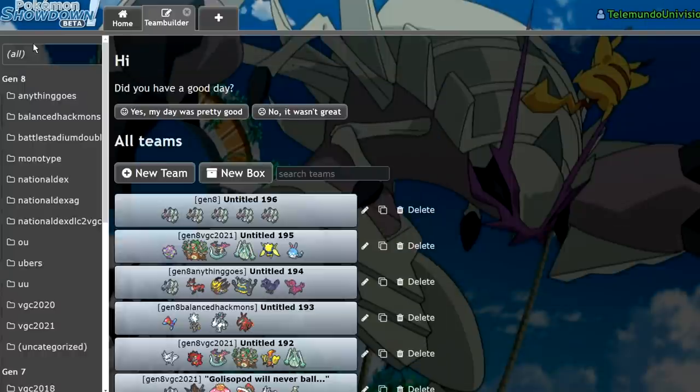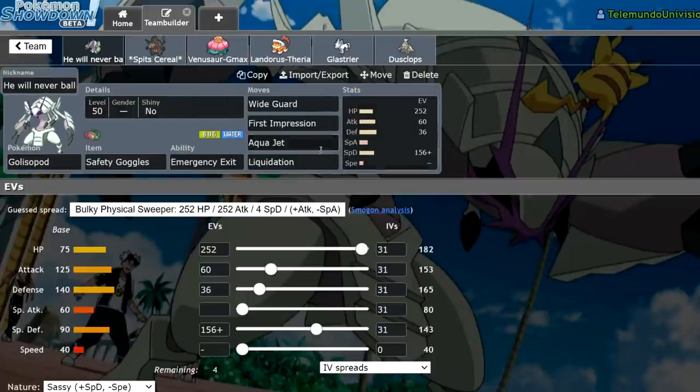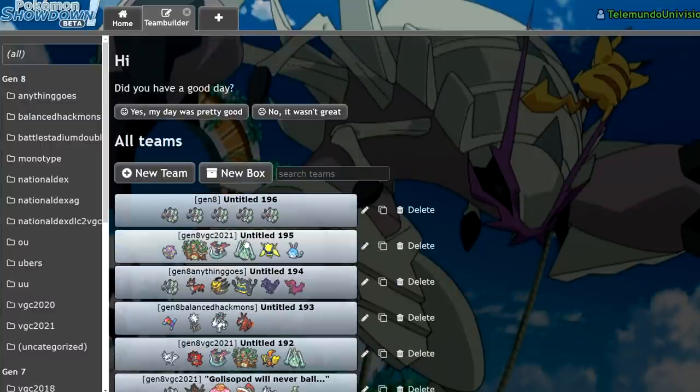Looking at how I've adapted Golisopod for the current metagame — spoiling a little bit of my Player's Cup team — the Golisopod set I'm running has Safety Goggles and is extremely specially defensive. He's literally calced to activate Coalossal's Weakness Policy, and he's not going to get Rage Powdered. At this EV spread, a Timid max Special Attack Regieleki's Electroweb actually won't switch me out — I'm taking 49% maximum from that — which means I can reliably stay in against Regieleki and hit it with First Impression followed up with Aqua Jet. That's so huge.